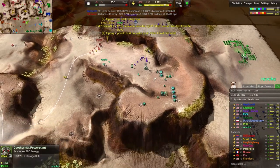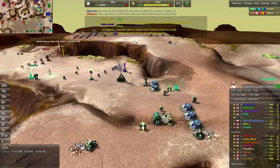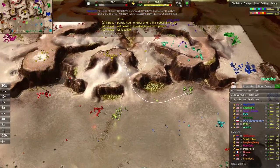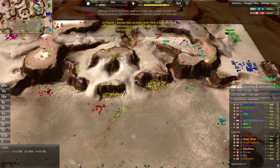A geothermal plant is up for Revoke here, which is going to be plenty of energy heading into their team's hands as they overflow. Converters are definitely a good idea, especially in the early game — later on 300 energy doesn't really mean very much, but early on it can be a tremendous benefit.